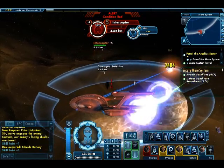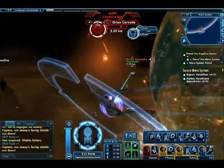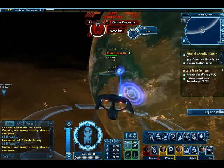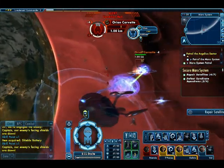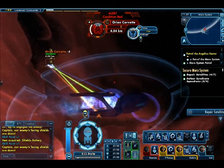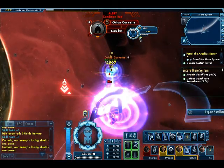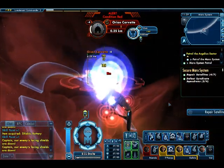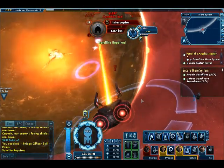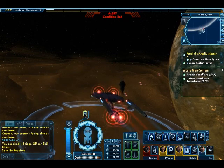Boom! Unfortunately, apparently even these corvettes are able to drop interceptors. I usually only thought the bigger ships could do that, but apparently the smaller ones can as well. Alright, let's see if I can turn around so I can fire off my forward torpedo. Just a little bit more. Boom! That squadron's taken care of. I have two more satellites and one more squadron to take care of.